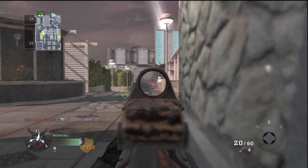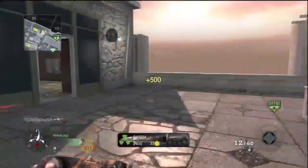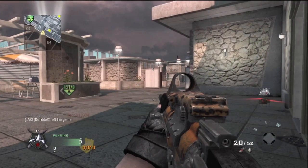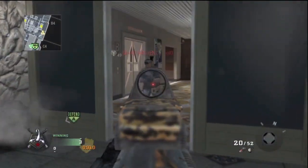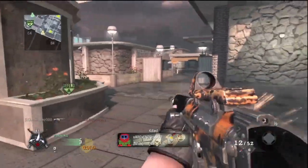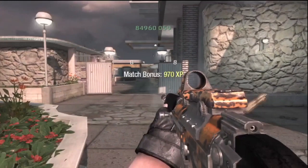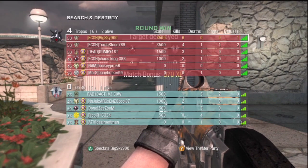I think there's one dude left and I think I kill him. Oh, dolphin dive — fail. The bomb timer is running out. There he is — he has Hacker Pro, but that doesn't matter because I end up killing him and we win. The dude doesn't defuse. So yeah, that's the final score — I think it's 6-0. Hope you guys enjoyed this little quick search. I'm gonna go. Peace.